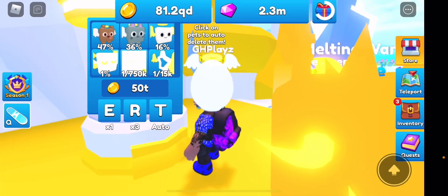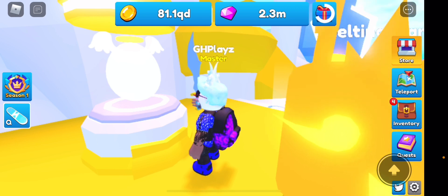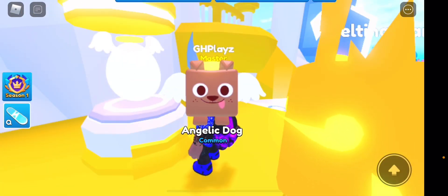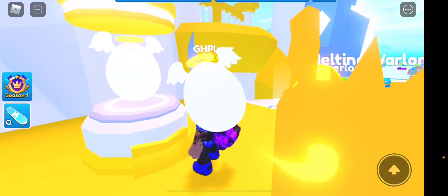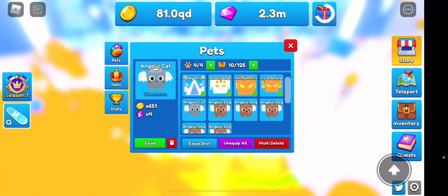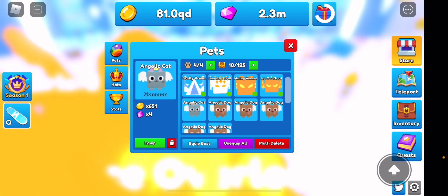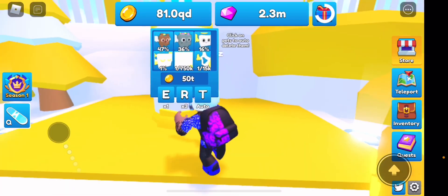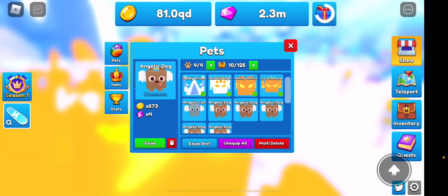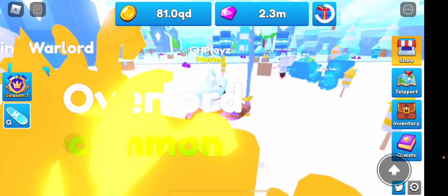The merchant might actually be here — I don't know if it says in chat yet. Let's open one more and then go check if the merchant's arrived, and I'll show you guys the pets. We've got 651 — to get uncommon I'd need 16, and I don't have an uncommon yet. These are the stats; if you make them gold they'll double up, but I don't have any passes so it'll be difficult.